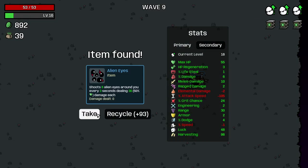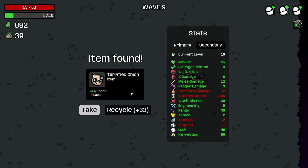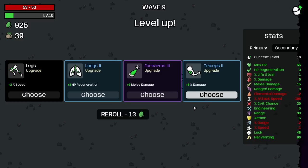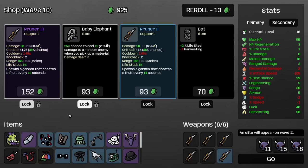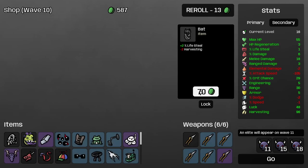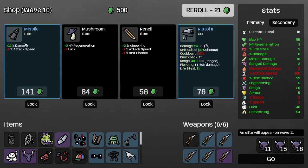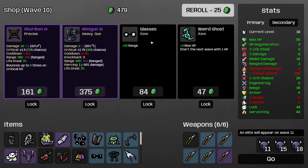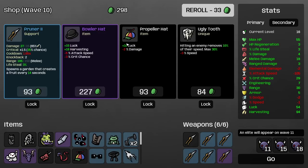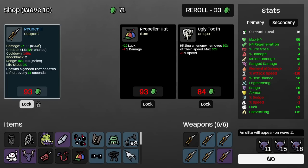Alienize, good. At this point I guess we're not taking dodge. I'll grab bat, just get a free reroll there. I want crit, but I can't deny — luck and harvesting right now. Very appealing.